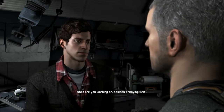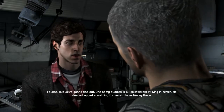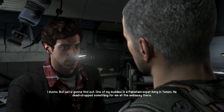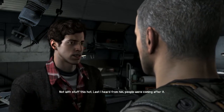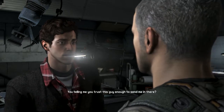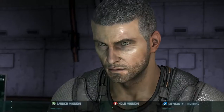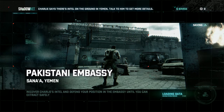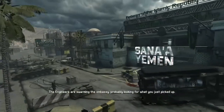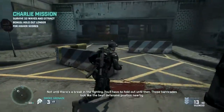That sounds interesting. What are you working on besides annoying Grim? Anything I could find on our friends — I got my peeps skimming what they can. What could they find at the SMI kid? We're gonna find out. One of my buddies is a Pakistani expat living in Yemen. He dead dropped something for me at the embassy there. Dead drop? He doesn't trust electronic channels? Not with stuff this hot. Last I heard from him, people were coming after him. Tell me you trust this guy enough to send me in there? Yeah, I do. Then let's go get it. Got the package Grim. Where'd all these hostiles come from? The engineers are swarming the embassy, probably looking for what you just picked up. Can you pull me out? Not until there's a break in the fighting — you'll have to hold out until then. Those barricades look like the best defensive position nearby. Copy that.